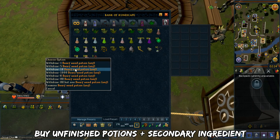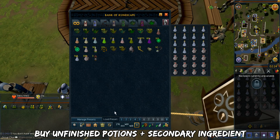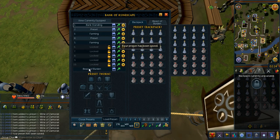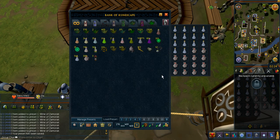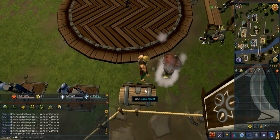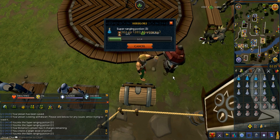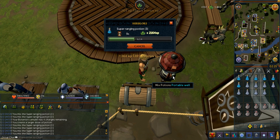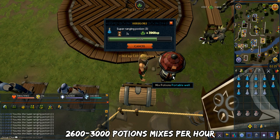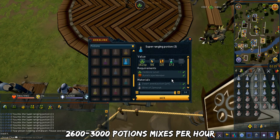Now let's talk about how to train Herblore. What I recommend is you buy an unfinished potion, then mix a secondary ingredient on it — you'll end up making 3-dose potions. You want to create a bank preset for your inventory with 14 of each unfinished potion plus the secondary ingredient. To load the bank preset quickly, click the portable well immediately after you hit the bank preset key, and hold the space bar. Angle your camera so you can click it immediately. You should expect anywhere from 2,600 to 3,000 potion mixes per hour — it really depends on your lag and how precise your clicks are.